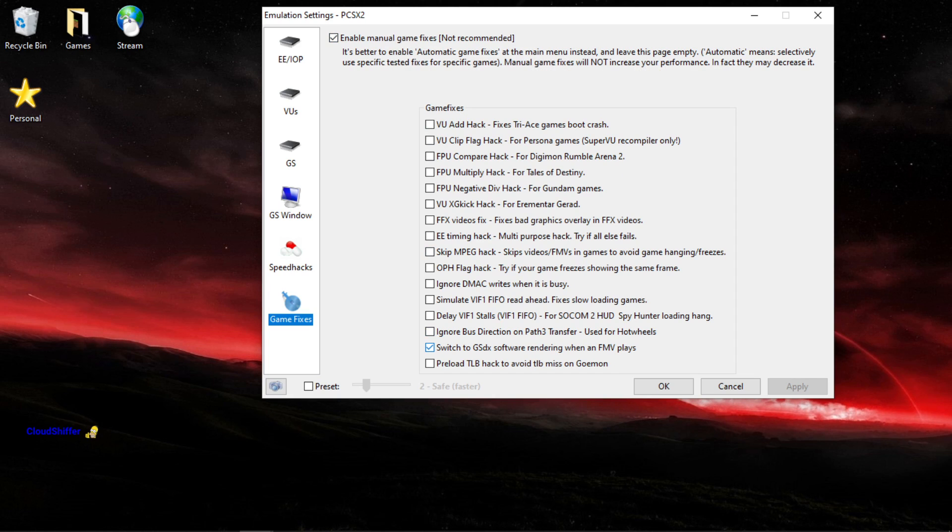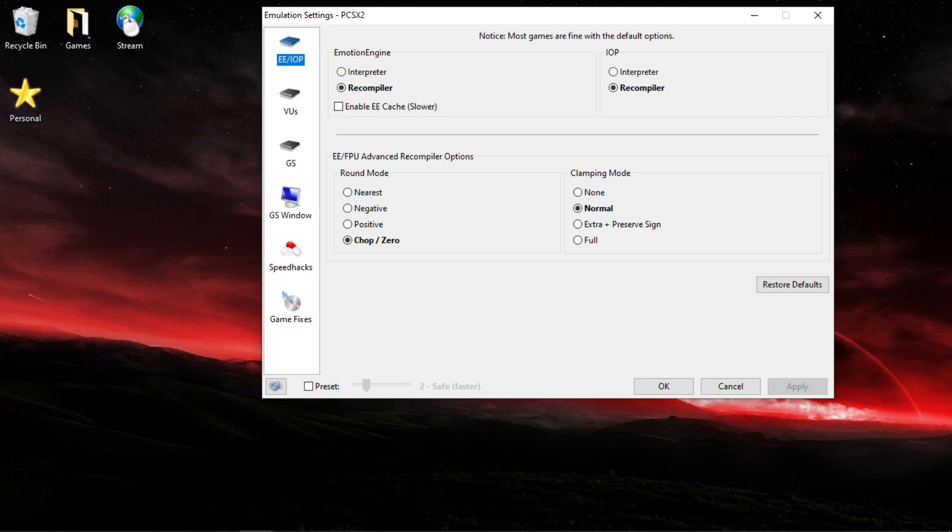You want to go down and tick 'Switch to GSDX Software Rendering when an FMV Plays.' That just makes sure your cutscenes don't flash on and off giving somebody a seizure. You want to then go to your EE/IOP — ReCompiler on both, CHOP0, Normal on VUs. You want MicroVU for both, CHOP0 and Normal on GS.